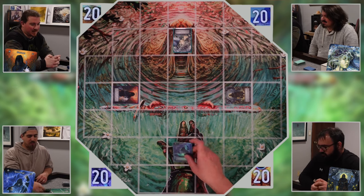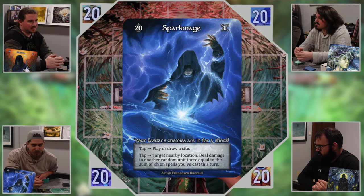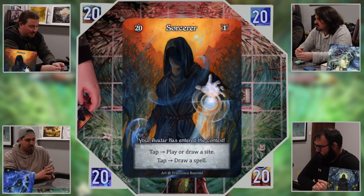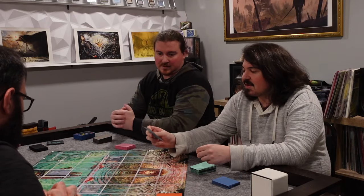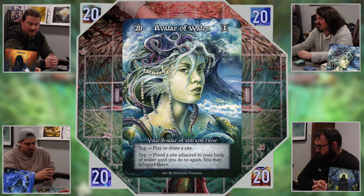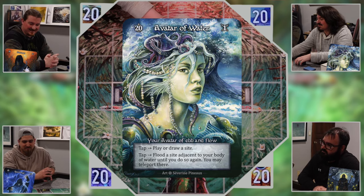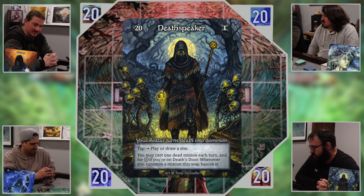I'm playing the Spark Mage — I can tap to play or draw a sight, and tap to target a nearby location dealing damage to a random unit equal to the sum of all error threshold on spells cast this turn. Next is the Sorcerer, who can tap to play or draw a sight, and tap to draw a spell card. The Avatar of Water can tap to draw a sight, flood an adjacent site, and teleport there. And I'm playing Death Speaker — you may cast one dead minion each turn for zero if you're on death's door, and whenever you summon a minion this way you banish it.